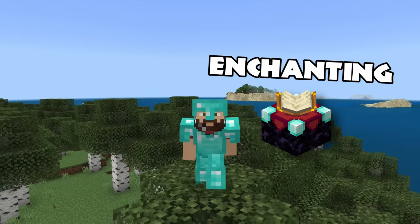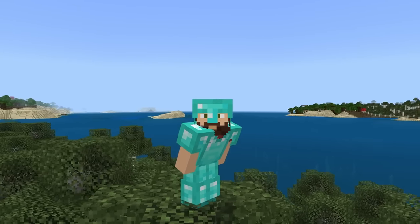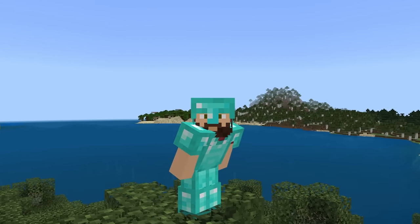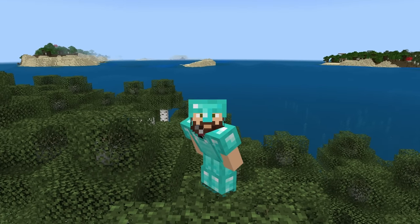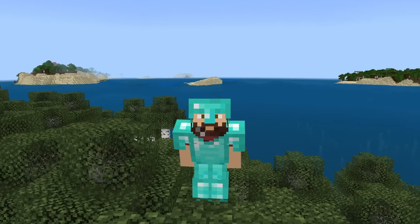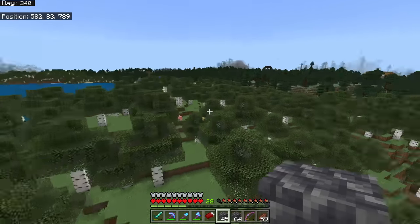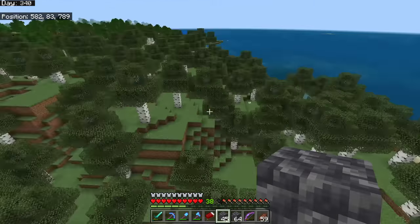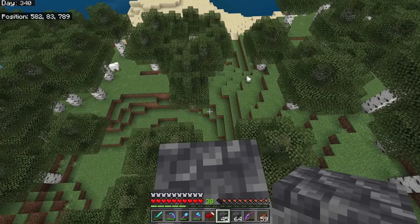After the trading hall episode, we'll go over villager discounting and enchanting. I have a huge plan for the building that goes around this thing — it's going to be steampunk themed, which I've never done before. But for now let's get started. Here is the location on my little island where I'm going to be building the platform, and that's where we start.